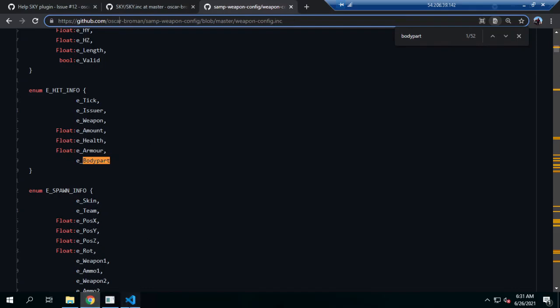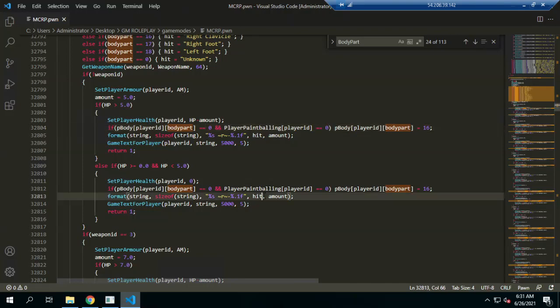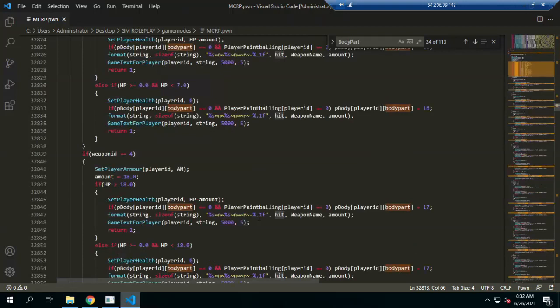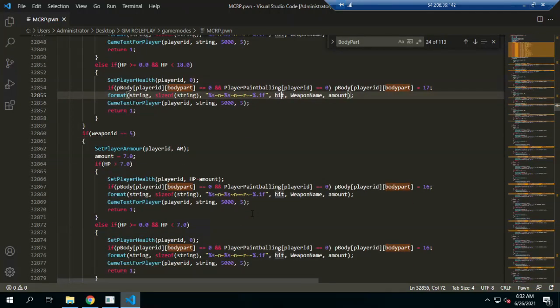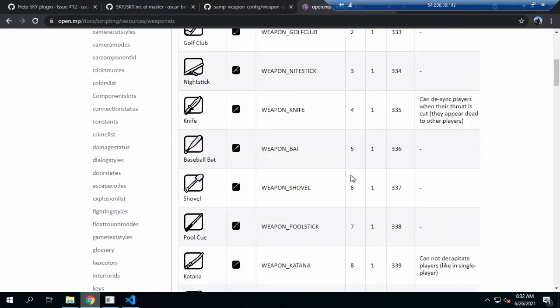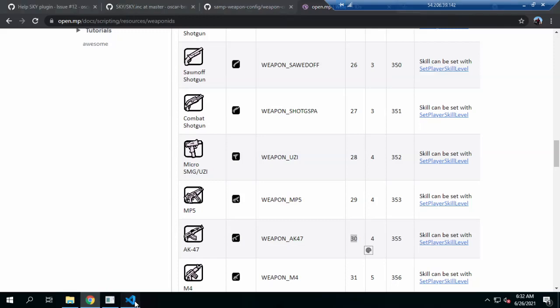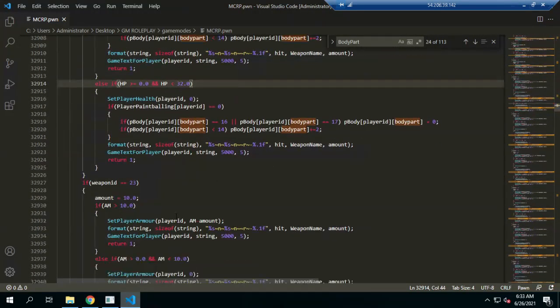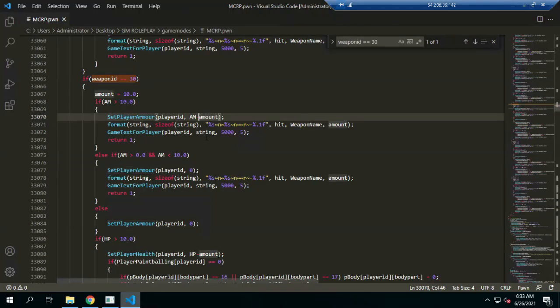Using the config from Oscar Broman, we can get every body part. This is very important to get information — if they do not have a weapon there will be text information shown. If they shoot with a weapon, the name, amount, and hit will be displayed. We can find every ID; for example, weapon ID 30 is in the script, and ID 30 means a decrement or minus.